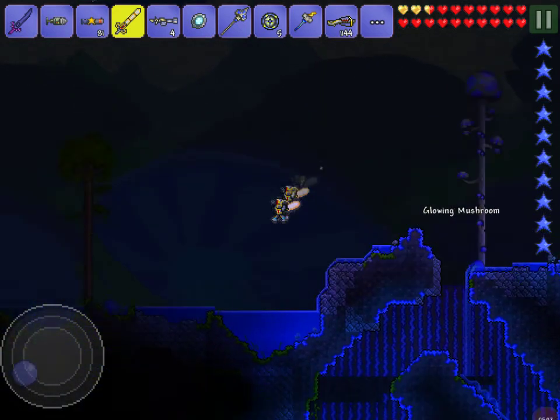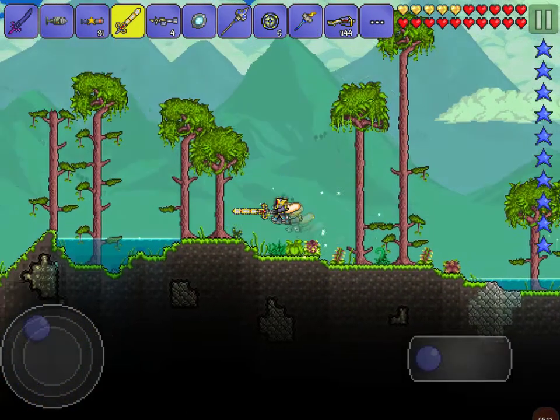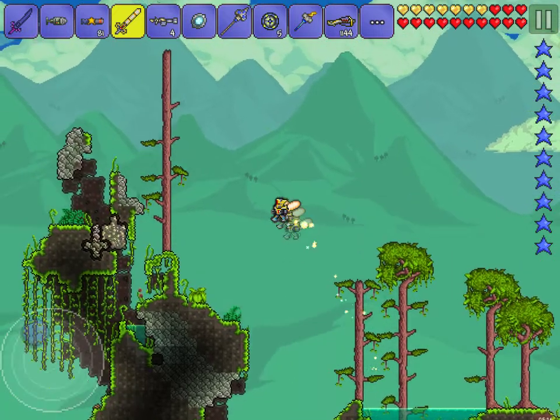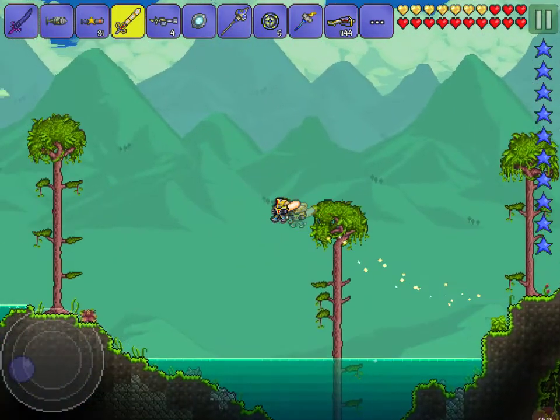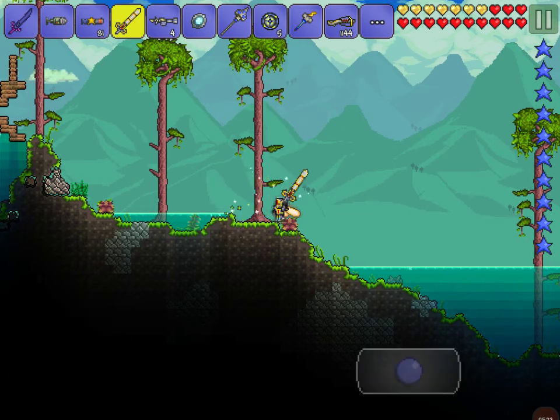So that's how you use the Clentaminator. I don't actually know how you get all the solutions, but you get some of them. Over here is just normal forest. Yeah, so that's how you use the Clentaminator - thanks for watching and I'll see you guys later.